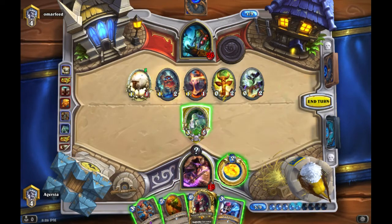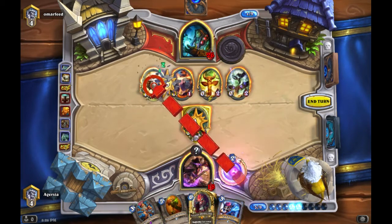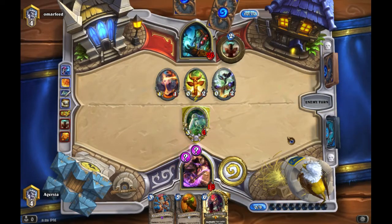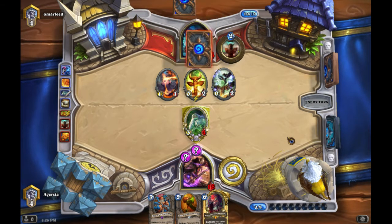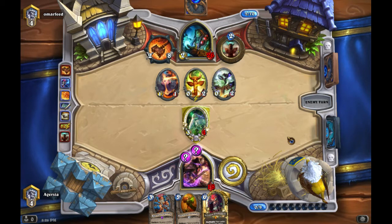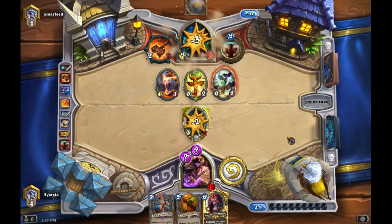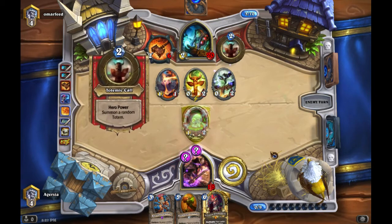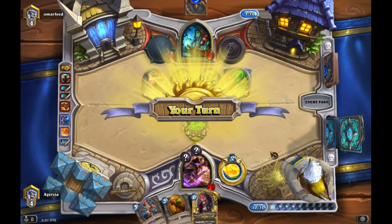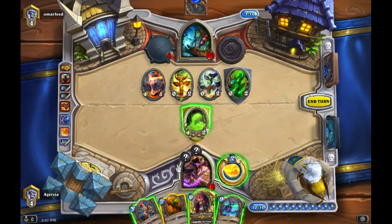Fire Elemental is out of the game with Polymorph. I clear the Cogmaster because he probably has more mechs and I don't want free damage — it only does one to me. Looking good: we have Ice Block and Ice Barrier active, a taunter he can't easily clear. He plays Doomhammer with only one other card. Even if it's plus three damage that's only ten total, and we still have Ice Barrier. We still have BGH waiting for the Fel Reaver, Sylvanas, and Corruptor.